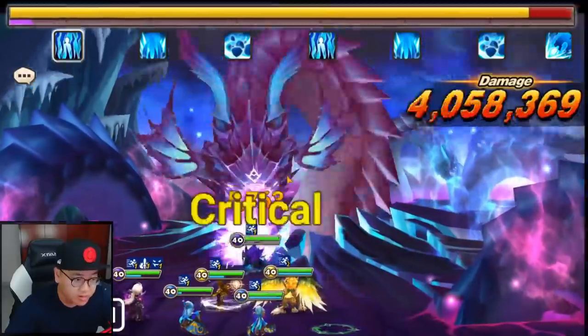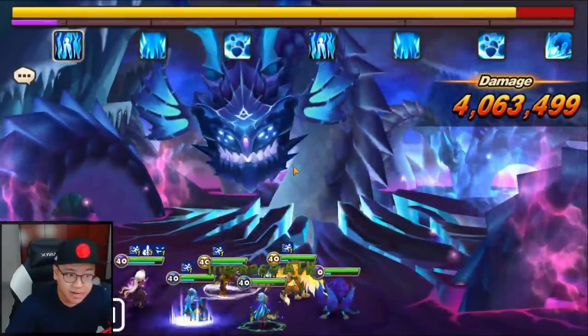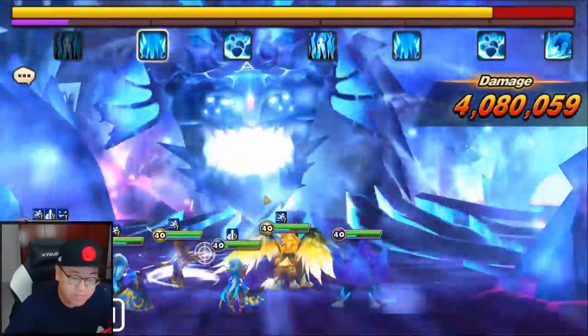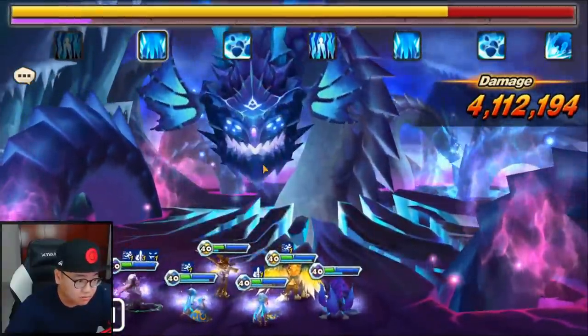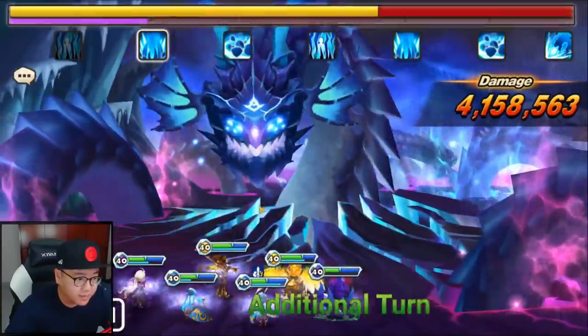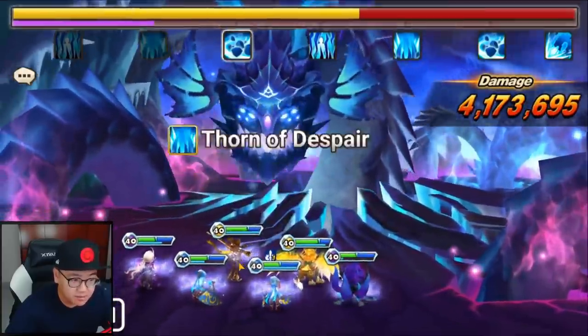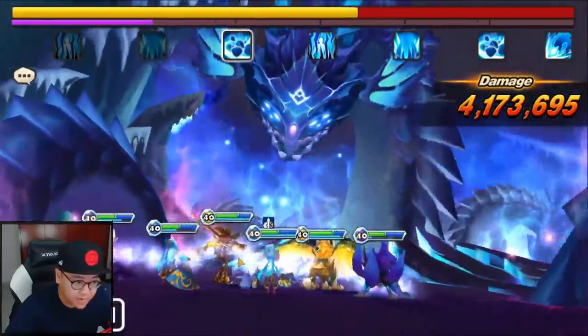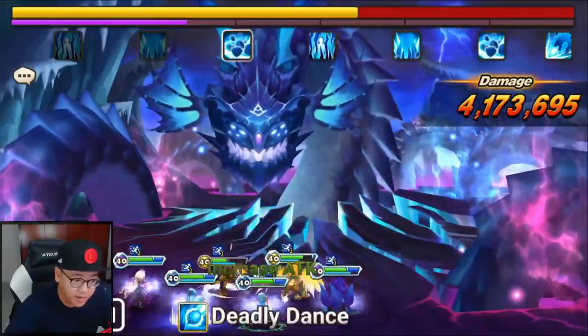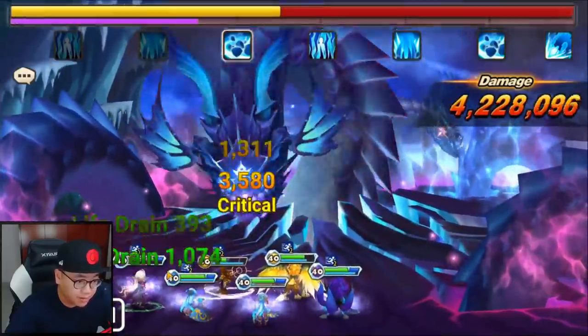The boss will always glance him — he doesn't even need to go into Hidden Aim — because the boss is of water element. So when the boss hits him, he gets a free turn and attack buff to shoot him. If you go into Hidden Aim, it's even better. That was pretty decent damage. And because they buffed his cooldown, he can do it all the time. So when the boss glances the Sniper, he can go back to Hidden Aim immediately and get an attack buff quickly.